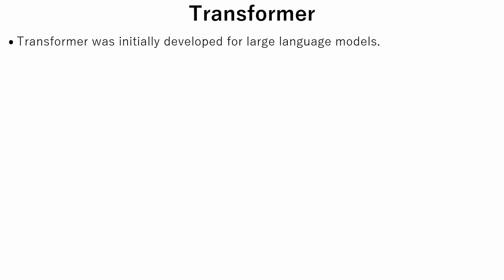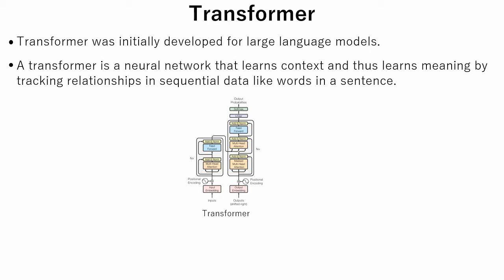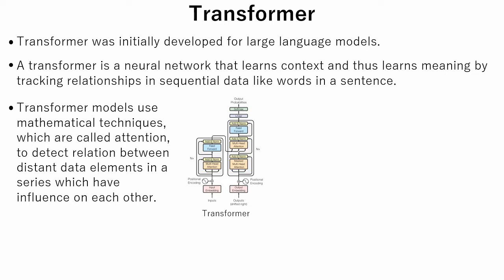Now let's leave multi-agent reinforcement learning for a while and see what a transformer is. Transformer was initially developed for large language models. The GPT part of the famous ChatGPT stands for Generative Pre-trained Transformer. A transformer is a neural network that learns context and meaning by tracking relationships in sequential data, like words in a sentence. Transformer models use mathematical techniques called attention to detect relationships between distant data elements in a series that have influence on each other.